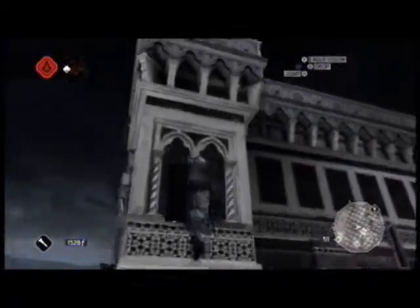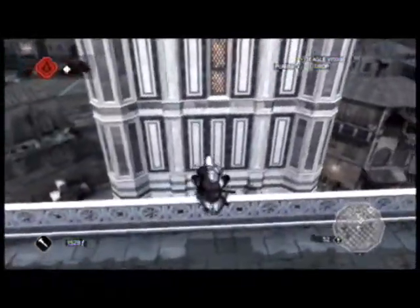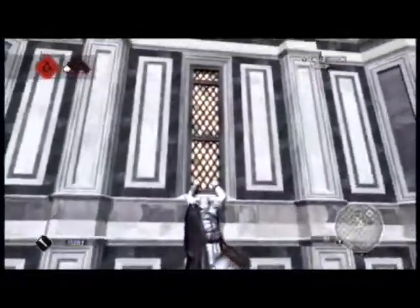First you want to climb up the building like I'm doing. It's stupid you can't climb up the tower, so you have to go onto this building and jump across to the little orangey coloured window.